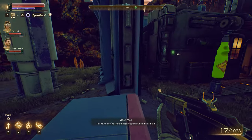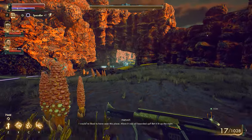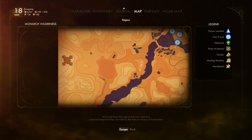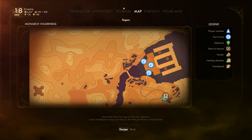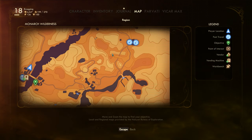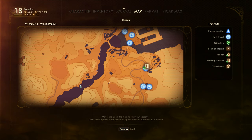This town must have looked mighty grand when it was built. I would have liked seeing this place before it was all messed up. So where does this go? I think this path ends right here — I assume that means it goes into a cave, and I assume right there is where the cave comes out, which is like the north part of Stellar Bay. It's like a giant cavern there.